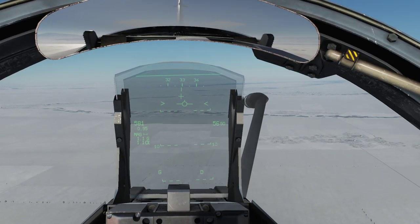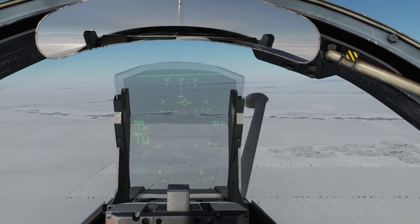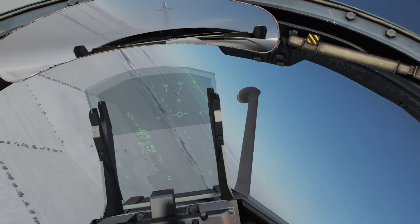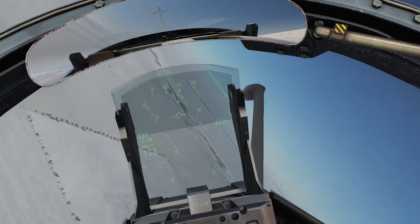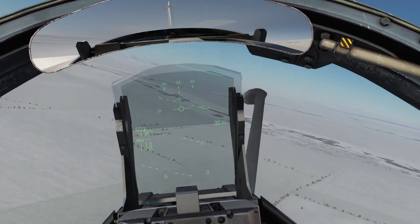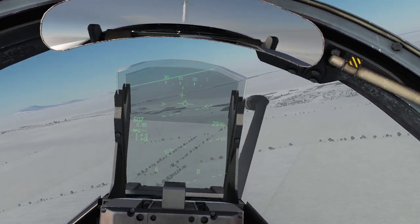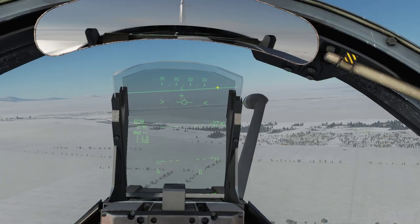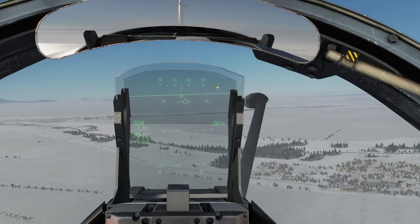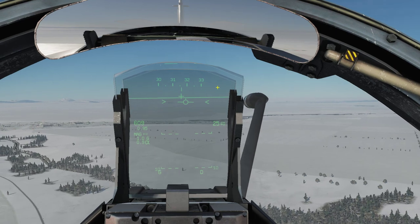Colt 2-1, you will intercept that helicopter. Colt 2-1, fly heading 3-1-7 for 24, Bandit, helicopter, Angels 1600, cold. 3-1-7. Altitude of 1600. Colt 2 copies all, Magic, thanks. So we are going for helicopter hunting - that could be interesting. Helicopters are actually some of the aircraft I've shot down a fair bit of, because they are always easy targets in the Vigan.